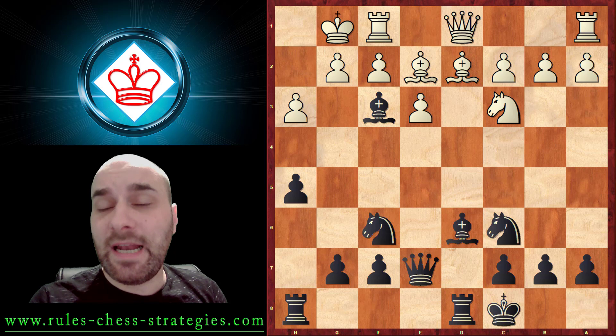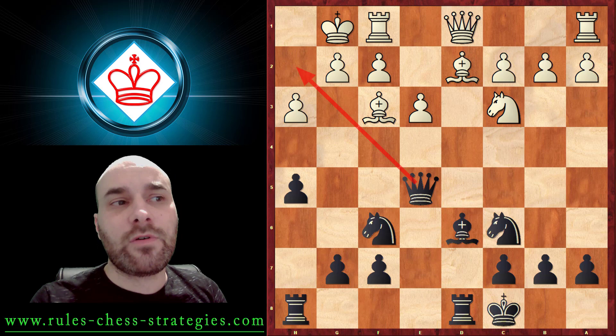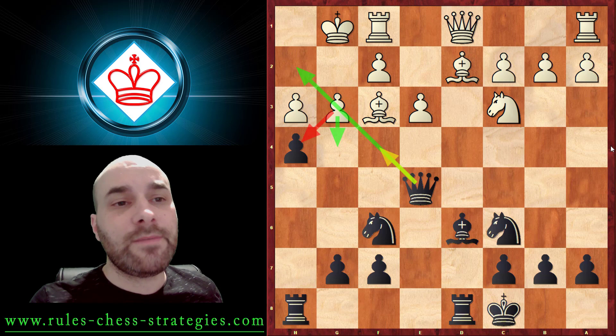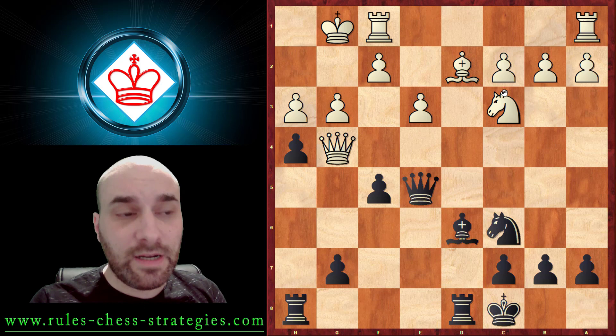After taking and eliminating a key defender, we have Queen to E5 - look at that beauty! We are threatening checkmate on H2 and there is no easy way for the opponent to do something. He plays the only move, then H4 tries to open more lines. He cannot capture or push the pawn because of the checkmate on H2, so he gives a check on G4, take, Queen takes, and F5.